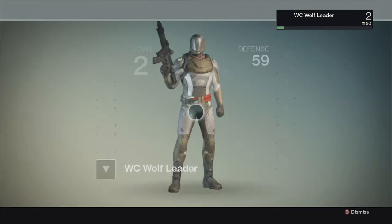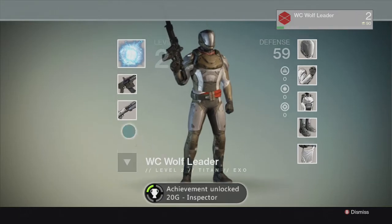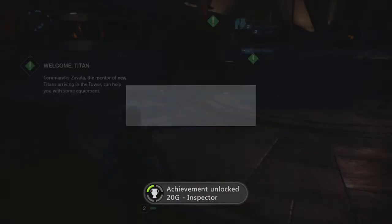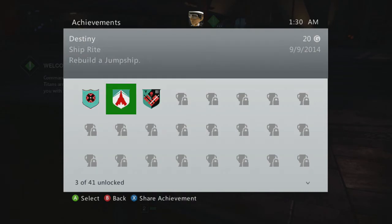If you're playing on PlayStation I cannot help you there. Then you want to go ahead and select Inspect Player. You'll know you're there because you'll see this screen, and you'll have that achievement, trophy, or whatever you want to call it pop on your screen.